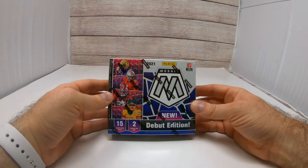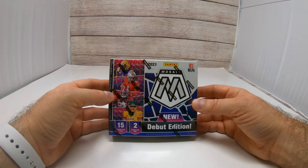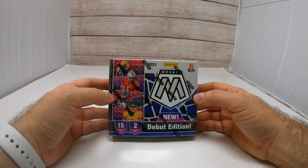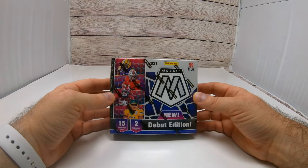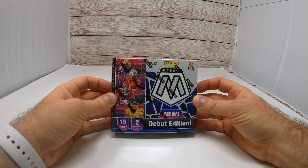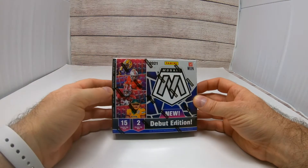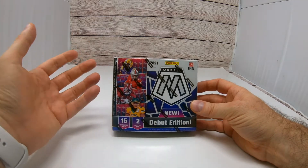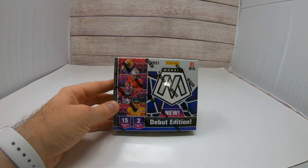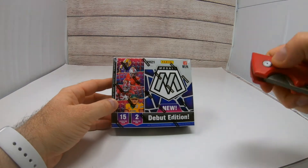My understanding is these went on auction on Panini's website and most of them went for around $290 to $300. Once they were sold out, they're gone. I picked this one up on eBay for $335. I've watched three videos of people ripping these — one got a Trevor Lawrence auto, another got a Justin Fields auto, and the third got a first rounder. It seems like they're putting really good autos in here. Let's give it a little rub for good luck and rip into it.